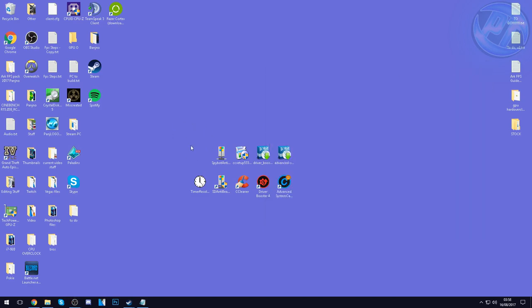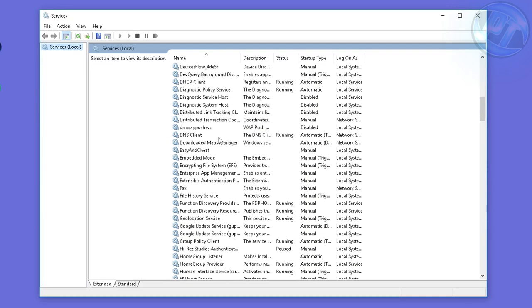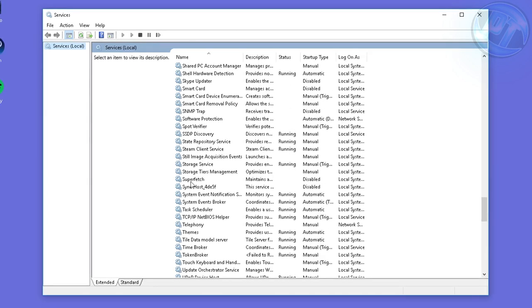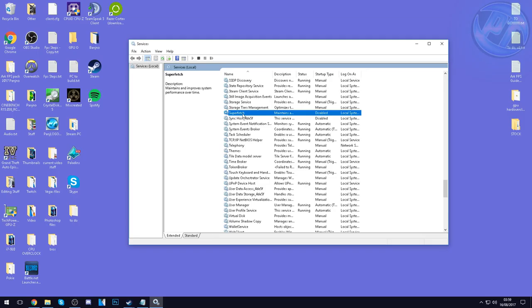Next, we're going to be disabling excess services within Windows. Go to the bottom left, type in Services, and press Enter. Inside here, scroll all the way down to the S section and look for a service called Superfetch. Right-click on Superfetch, go to Properties, set the Startup Type to Disabled. If the service is running, press the Stop button and wait for it to stop. Once you have Disabled and Stopped selected, press Apply and then OK.